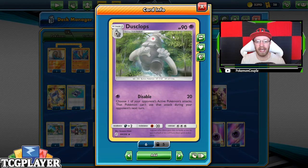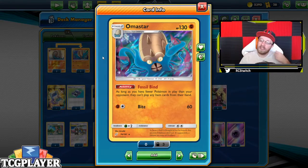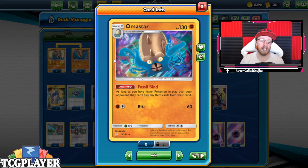Dusclops' Disable lets you choose one of your opponent's attacks and they can't use it. A lot of meta decks right now only have one attack besides their GX, so this is a great card to annoy someone. We also have Omastar with Fossil Bind, so not only are you preventing your opponent from attacking, but also preventing them from playing item cards, which is really annoying.